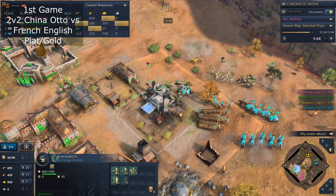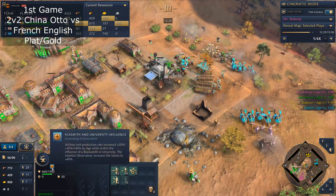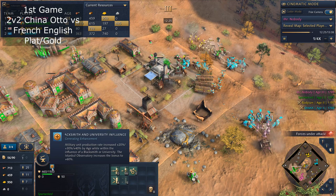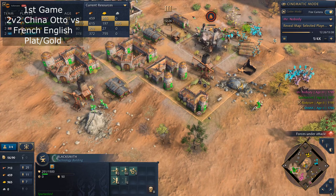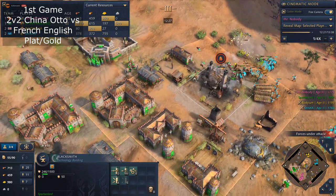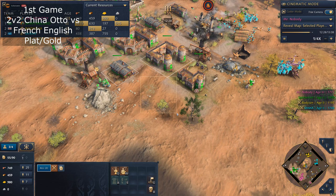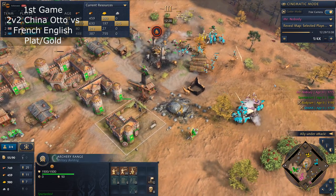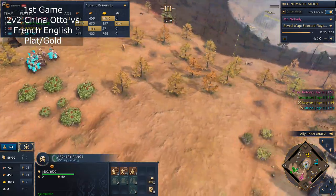One thing about Ottomans is that they really don't want to lose their blacksmith because their blacksmith provides production speed — they really want to keep it alive. What you could tell him to do is move behind and fight there. Then there might be a chance to group up and take the fight. But it's very grim, I must say.